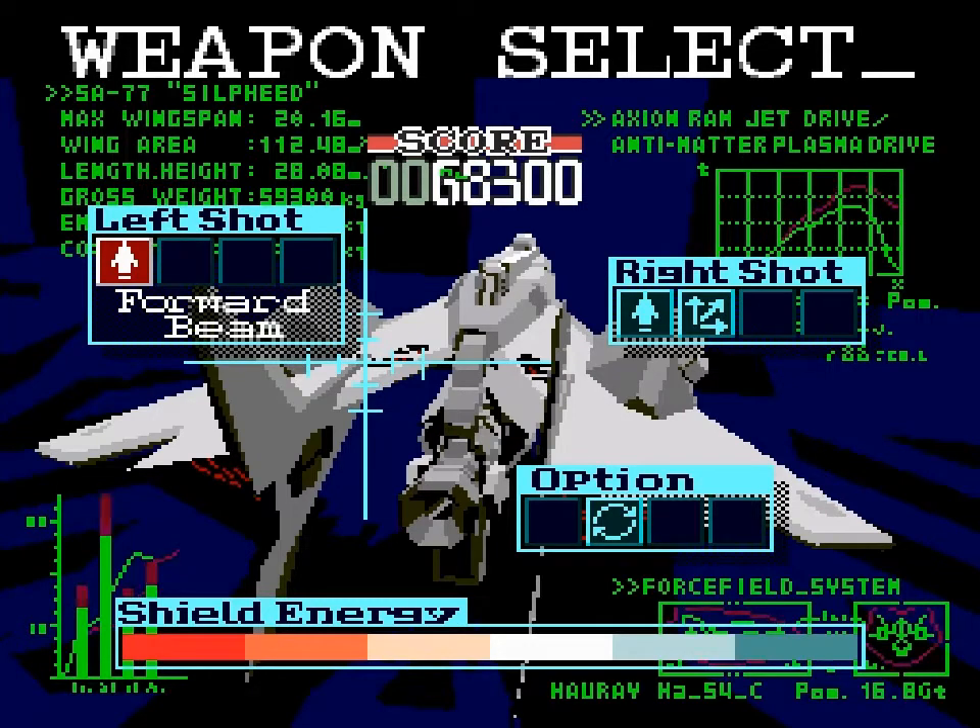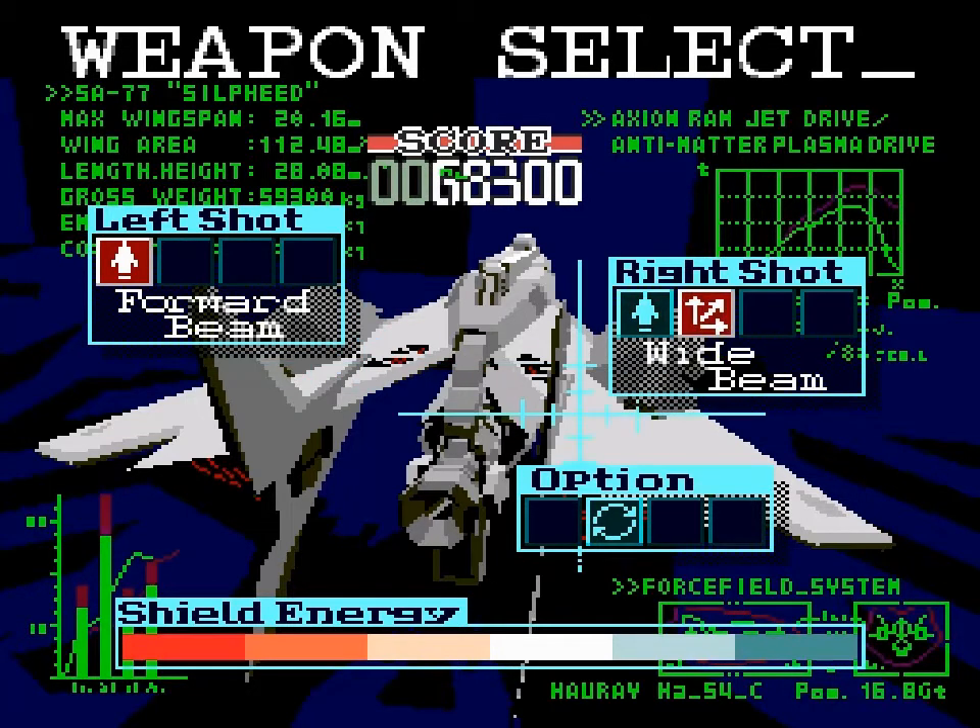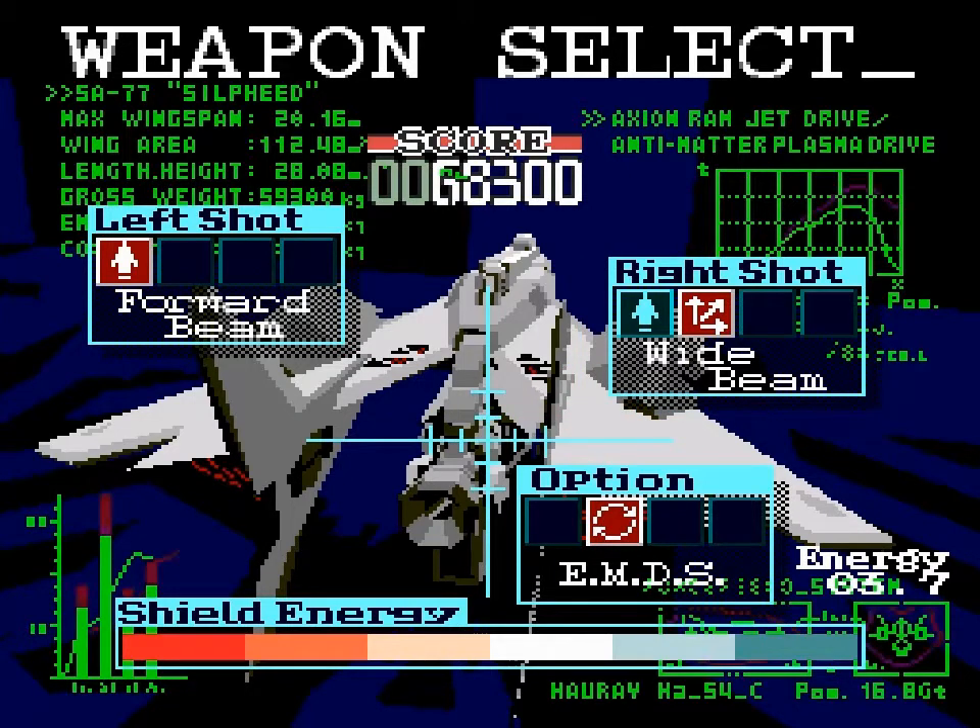Hi, this is GuavaMoment, and welcome back to Level 2 of Sylphide. The reason we've been collecting points is that it unlocks new weapons. For example, we've unlocked the new Wide Beam for the right shot, and the EMDS — I have no idea what it stands for — has 3.7 energy, meaning we can use it three times. We get more energy by getting more points, so that's why points are good. Let's try the new Wide Beam and this new option.